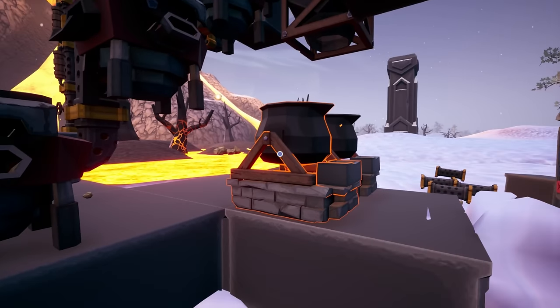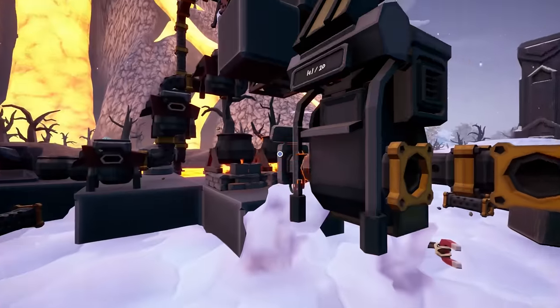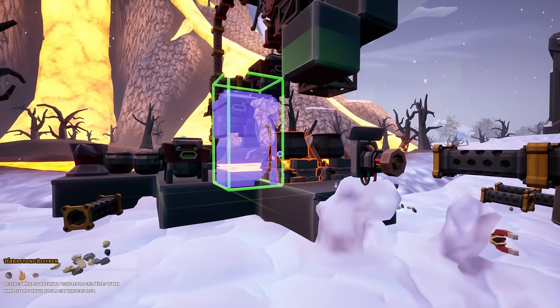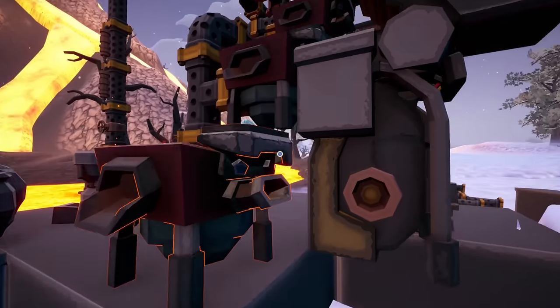That one — actually, you know what, let's turn those like that so the flat spot is facing that. And then from there we're going to have a funnel like that. Let's go ahead and get these out of here, I'm going to get all this cleaned up in a minute. Okay, I'm going to go grab two more funnels and maybe another one of these guys. Actually no, I don't need another funnel — I just need this guy. Yeah, that needs to go into there.